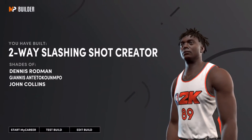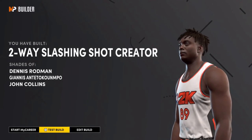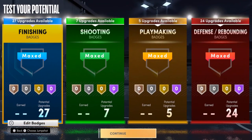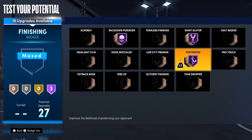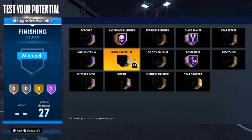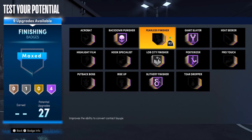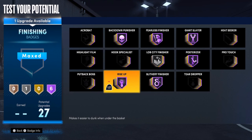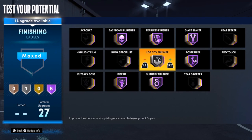We made a Two-Way Slashing Shot Creator — I like that, very Dennis Rodman. Now let's figure out the badges. For finishing, you're a big man so Backdown Punisher is a must, Giant Slayer is a must, Posterizer is a must — all Hall of Fame. That's three Hall of Fame finishing badges, and the last one I'll probably go with Heat Seeker.